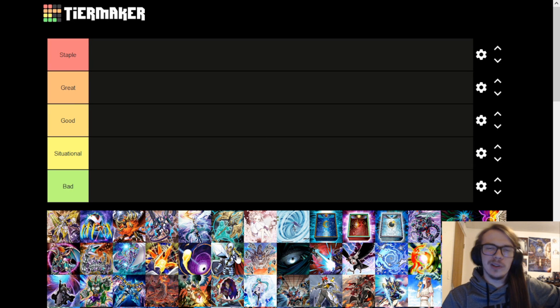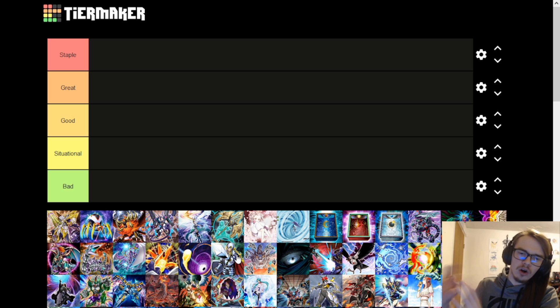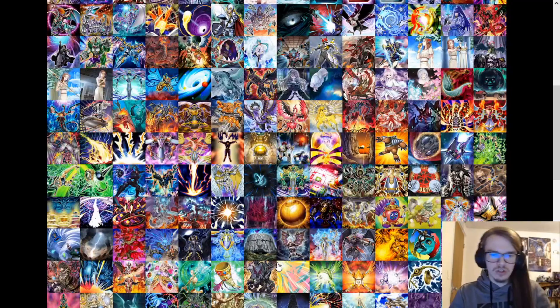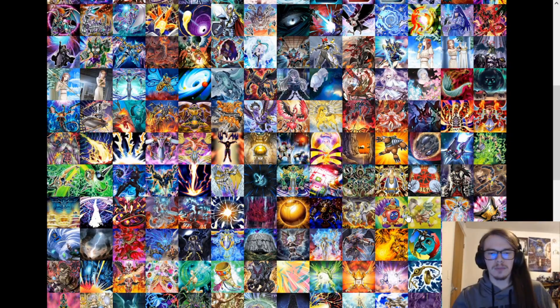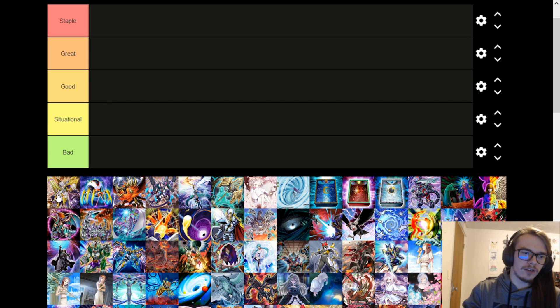Hello guys and welcome back to another cold episode. On today's episode, as you can tell by the title and the thumbnail, I wanted to do a tier list for all of the going second cards in Yu-Gi-Oh! and how good they are, just in general. A lot of these cards are not specifically hand traps or board breakers, but more so anything you could realistically use going second to help clear boards — whether that's to push for lethal like with Access Code, or to get your own game plan online like with Amano-Iwato in a floodgate deck. We're going to start off in alphabetical order.